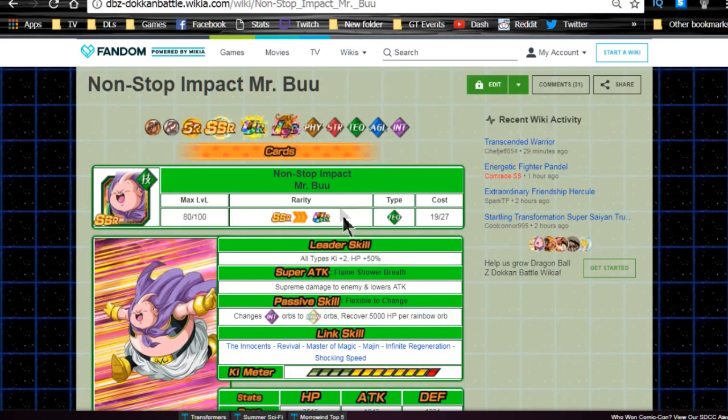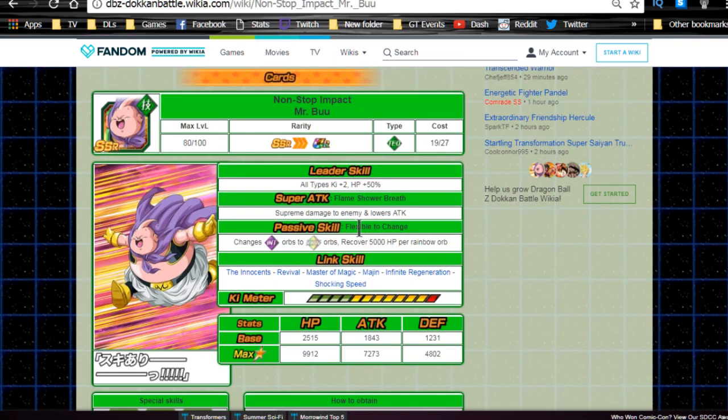Next let's talk about the 16th World Tournament. We have the Non-Stop Impact Mr. Boo card — I believe this is the card, as it came right after the two-year celebration on the JP side following Vegito. He's semi-farmable since he's a Mr. Boo. The INT ones I've been hoarding will finally have a use. He is an orb changer — INT to rainbow — and recovers 5000 HP, though that flat HP recovery isn't great in my opinion.